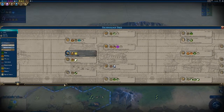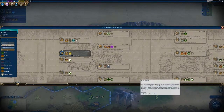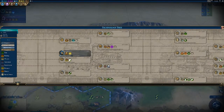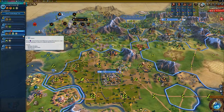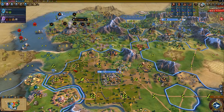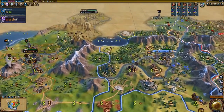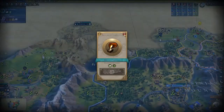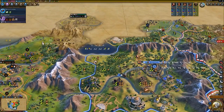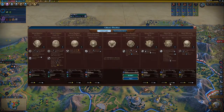You do have a unique unit called the Sabum Kibetum. It's an ancient era melee infantry unit that doesn't actually replace anything — it's sort of a mixture between a warrior and a scout. It's slightly weaker than the warrior but moves slightly further than the warrior. It's a unique unit sitting in the middle of those two.